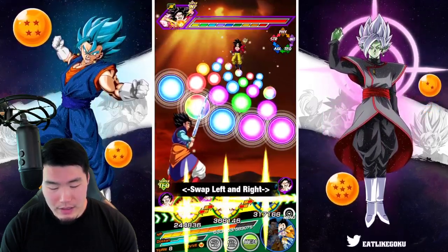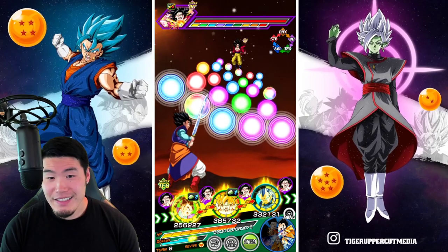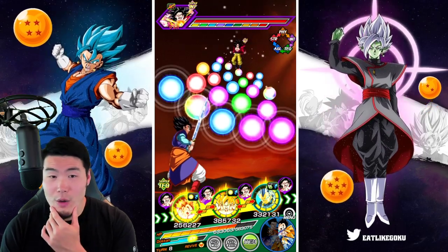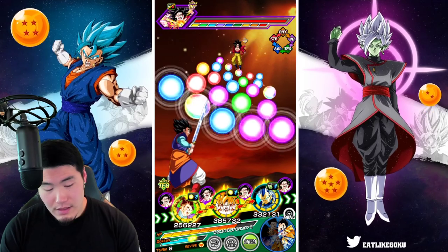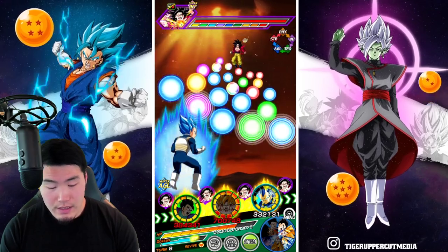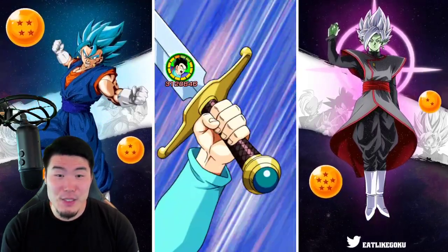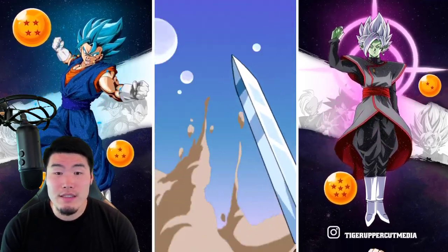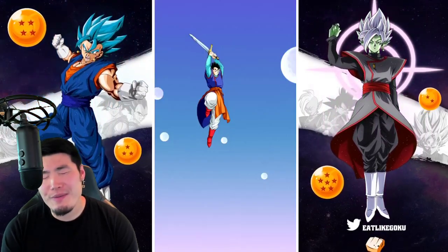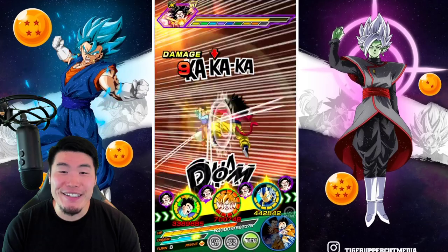I'm going to leave the TEQ Ultimate Gohan in the first slot — no items, let's see what happens. I'm still taking hits pretty well. A super should do the trick. If he supers us, that would be great. Please super us — don't double super though, I don't need you to build defense twice. Come on, super me.